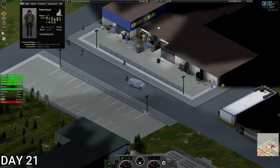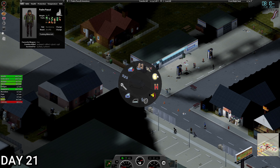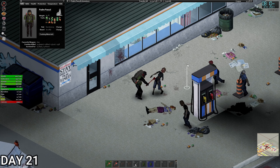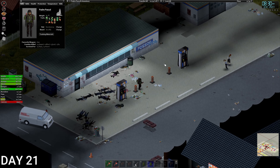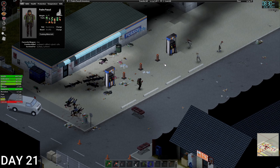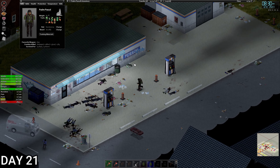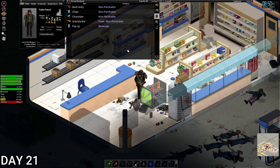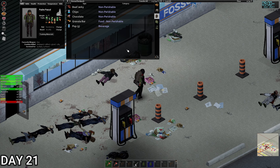We're at the fossil fuel station. Let's turn the engine off and take care of some of these unruly bastards. That's the majority of them taken care of. There's nothing we really need from the fuel station but we'll have a look — a few bits, couple of cans of pop, some granola bars, chocolate, little bits.